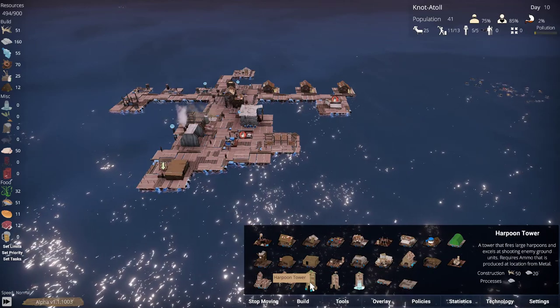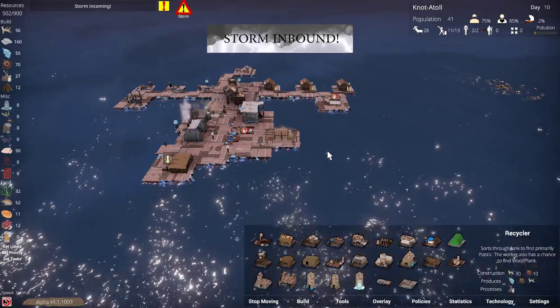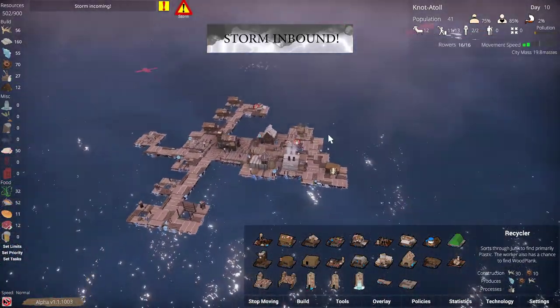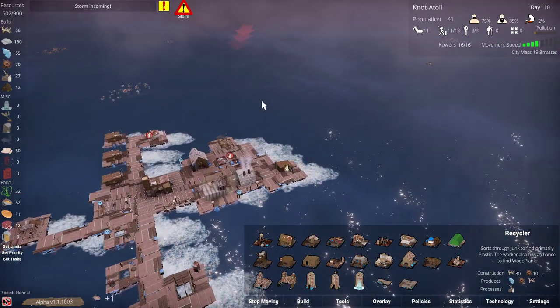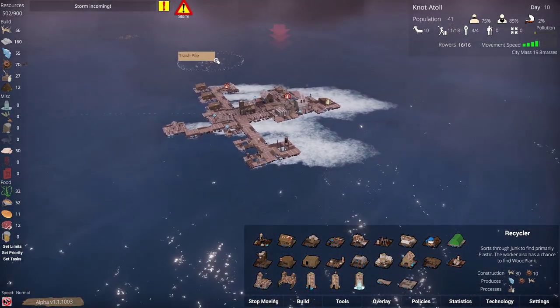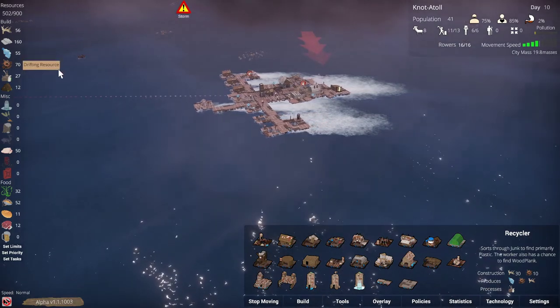Storm inbound! Where? There's the storm — go! Row! Everybody row, faster, get out of the way! That big arrow — it's going to move nasty. Oh, look at it forming. Sail fast, guys, sail fast! We're going to turn the boat, turn the boat, get out of the way!